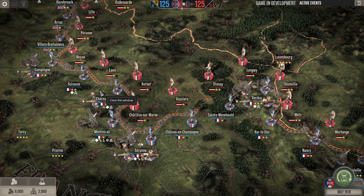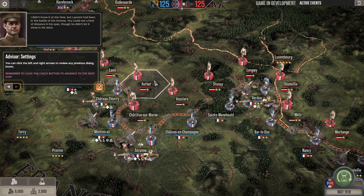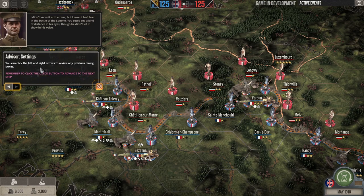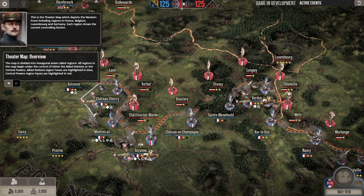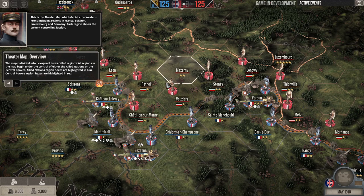The narrator notes that Laurent had been in the Battle of the Somme — you could see a distance in his eyes. Now this is the theater map, which depicts the Western Front including regions in France, Belgium, Luxembourg, and Germany. Each region shows the current controlling factions. The map is divided into hexes called regions.